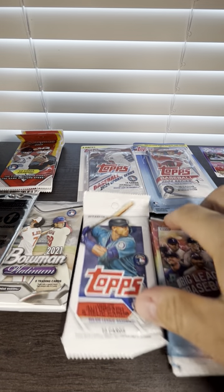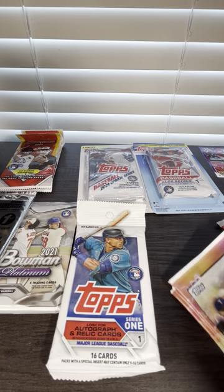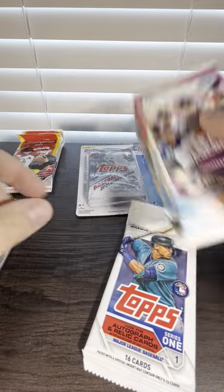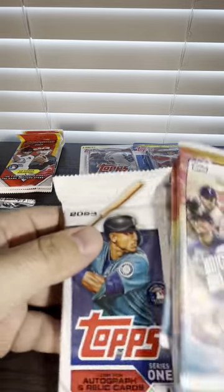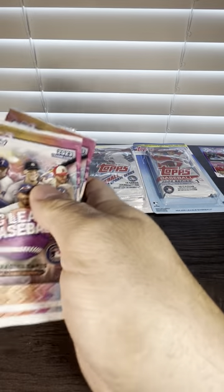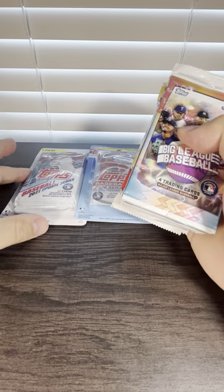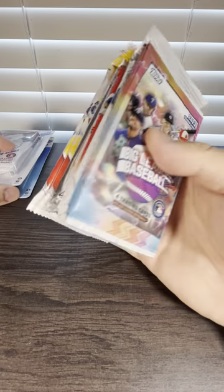We're definitely going to open the Big League first, then the Platinum, the Topps, and the Bowman. We'll save the blister packs for last because they're difficult to open.